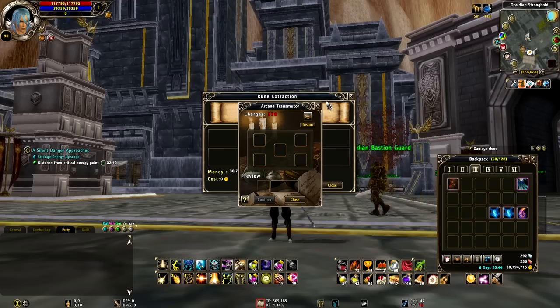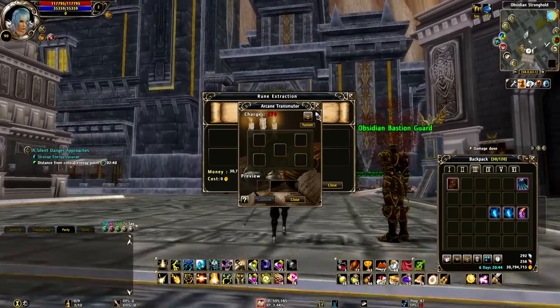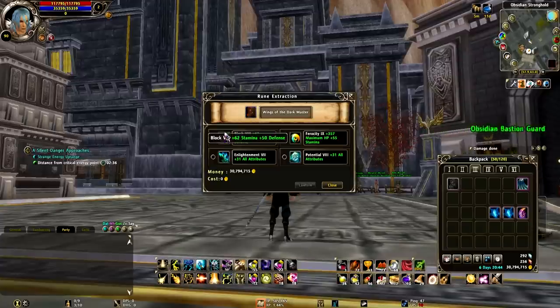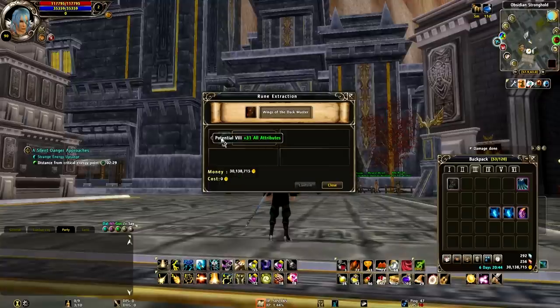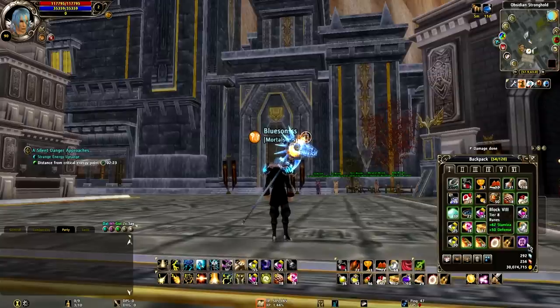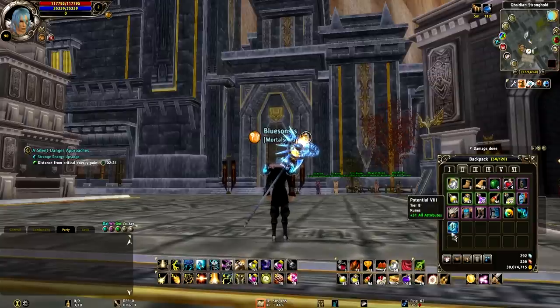So go to rune extraction, put the wings in, and get all the runes out. That's the first thing you have to do — get all the runes out. It costs a little bit of gold but that's okay. Now all my runes are out; you can see there are some runes here and some runes there.